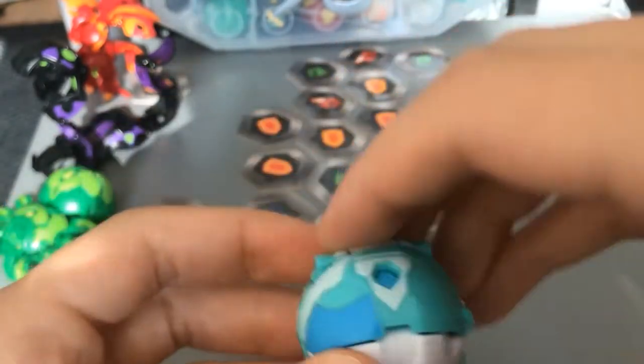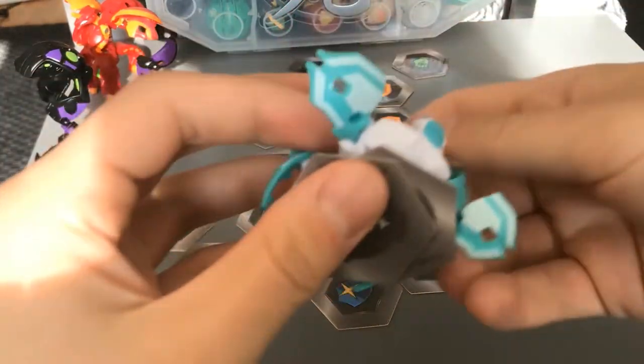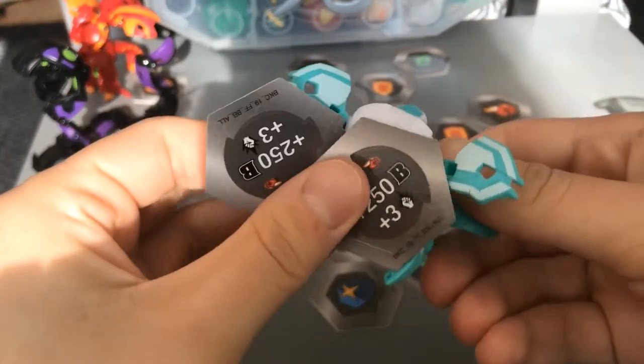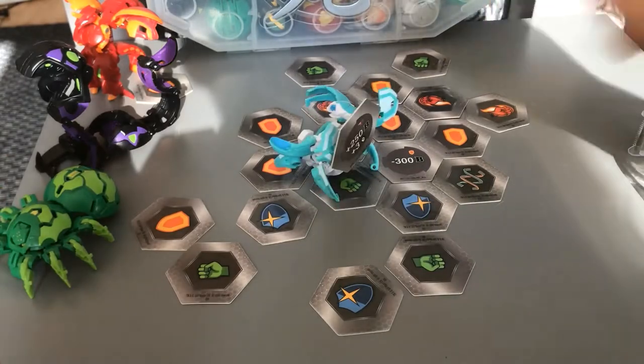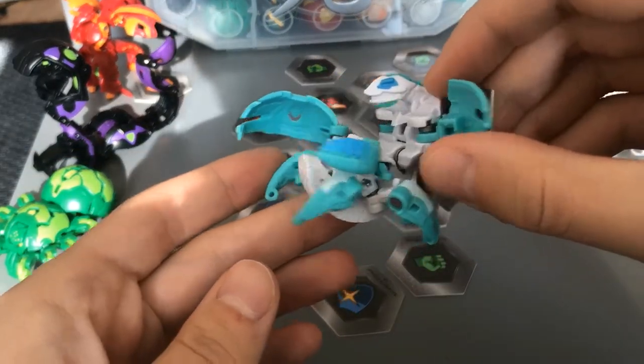Vicerox is another ultra awesome Bakugan. He's able to pick up two cores. Anyway, let's do that again. Yas! He looks menacing, I love it.